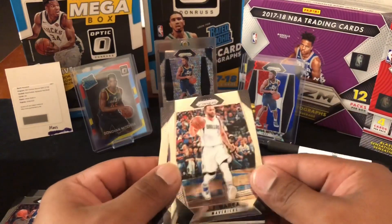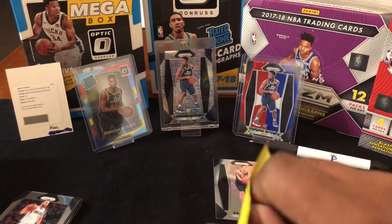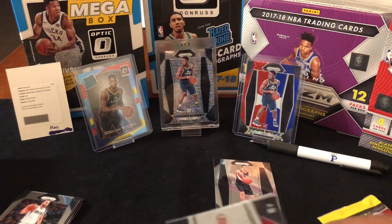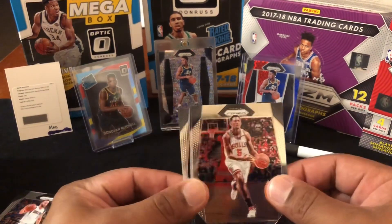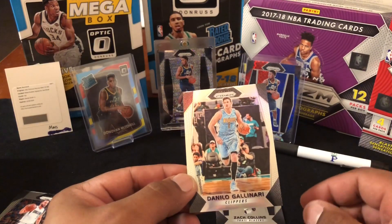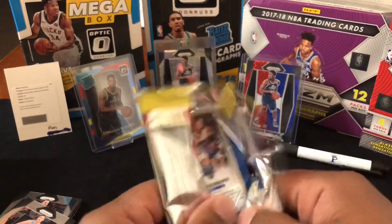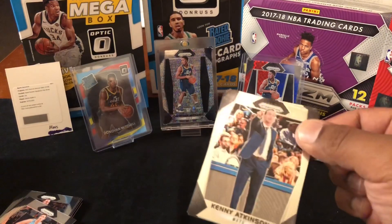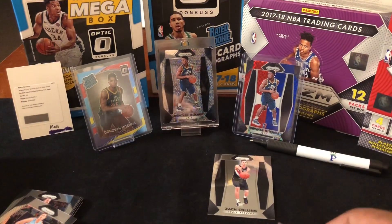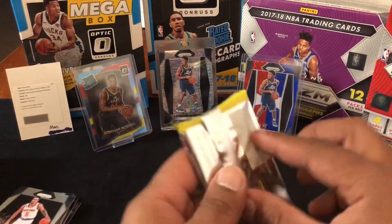Got a Zach Collins rookie — that's cool! It has a purple shiny background. Got an Ursson again. We did get a silver — let's hope it's a rookie. Oh, doesn't look like it — Danilo Gallinari. Alright, down to our final two packs. One more silver — nothing again, it has the shiny to it. Courtney Lee — so nothing crazy. But we do have a fat pack.